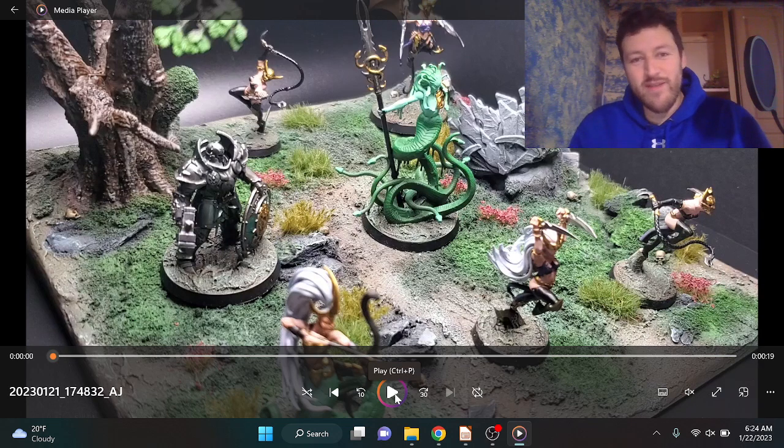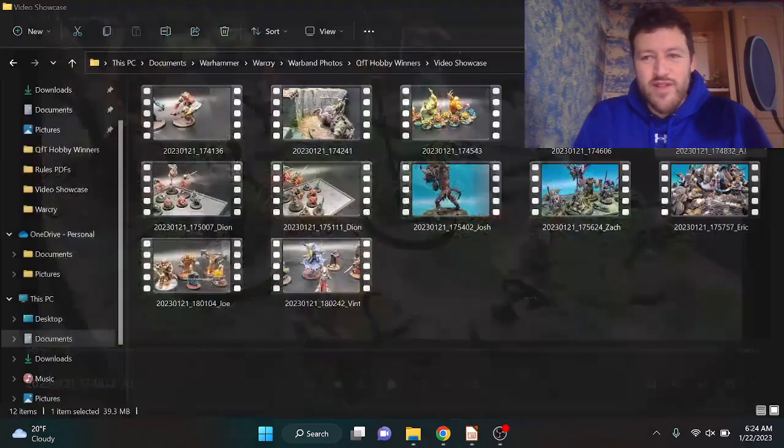Really amazing warband. I talked with AJ a little bit about kind of strategy and what we can do to figure out Daughters of Khaine — I'll put that in a more competitive video. The Stormcast ally worked really nicely, kind of putting the green on the shield to fit with the Blood Rack Medusa. You can't see just how well blended the highlighting was on the Medusa's skin to make her look like this otherworldly creature. Just really amazing warband.